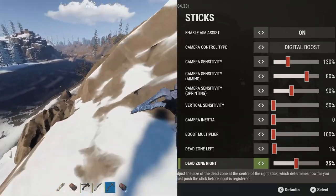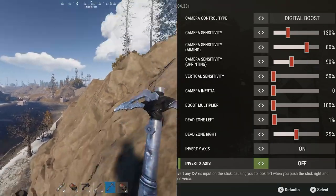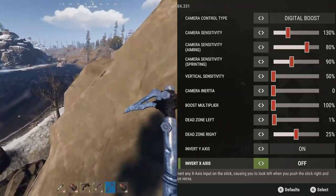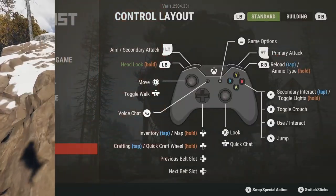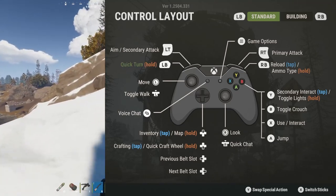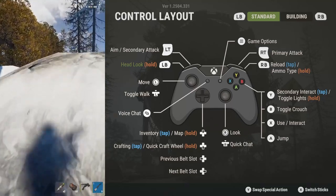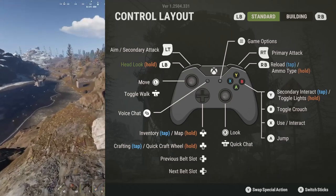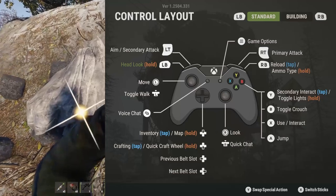I invert my Y-axis and my X-axis is on the default setting which is off. As a bonus tip — I've had so many people asking this — if you head over to controller layout and open that setting, you can press Y to swap the special action. You can change the LB button to head look, and I personally have mine set to head look hold, so that as you're running you can hold LB and look freely left and right to scout out your environment.